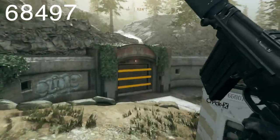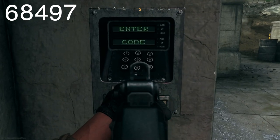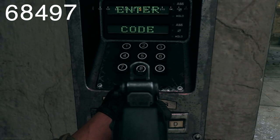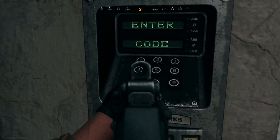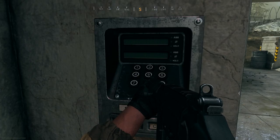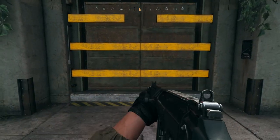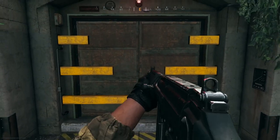After you've collected all the numbers, go back to that bunker where there's a keypad — that's why it has to be in the same order. Shoot the numbers corresponding to the codes you got; mine was 6-8-4-9-7. That sound should come up, wait a second, and then the door will start to slowly open.